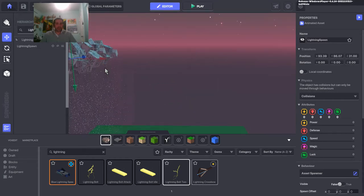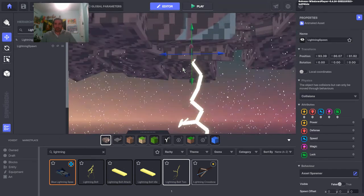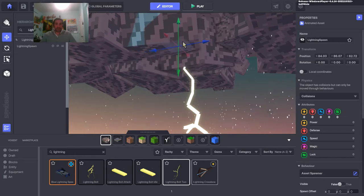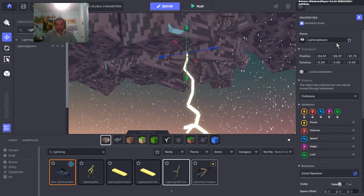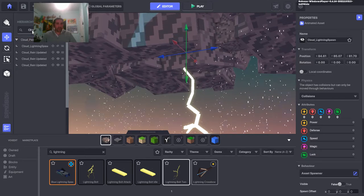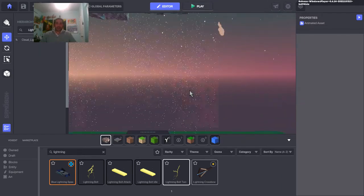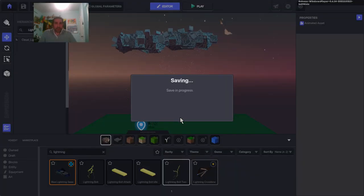I'll parent the lightning spawner into the hierarchy and roughly line it up where I put my proxy placeholder. Let's call it 'cloud underscore lightning spawn'. By filtering for 'cloud' I can take the spawner and drop it into the cloud hierarchy. Now I need to delete the proxy lightning bolt placeholder. To set up the triggering logic, I'll save first in case we crash, then use another platform on the ground with a speaker detector and a couple of health components.